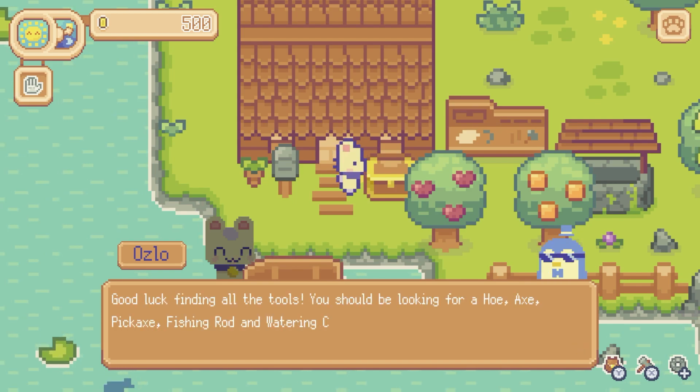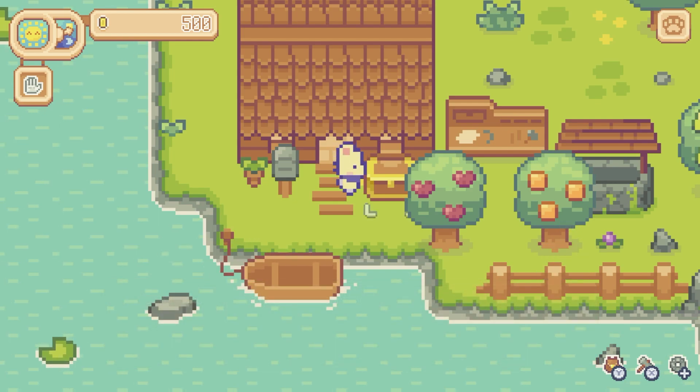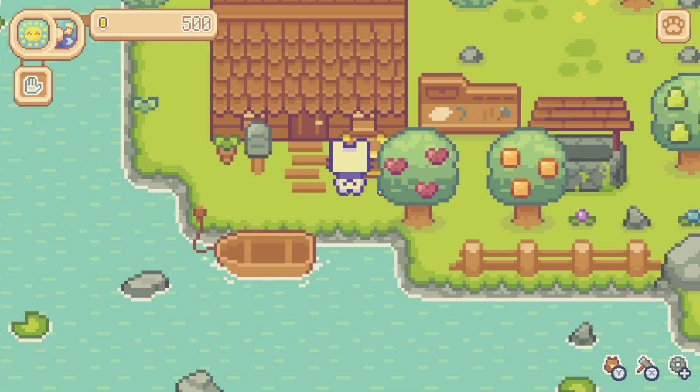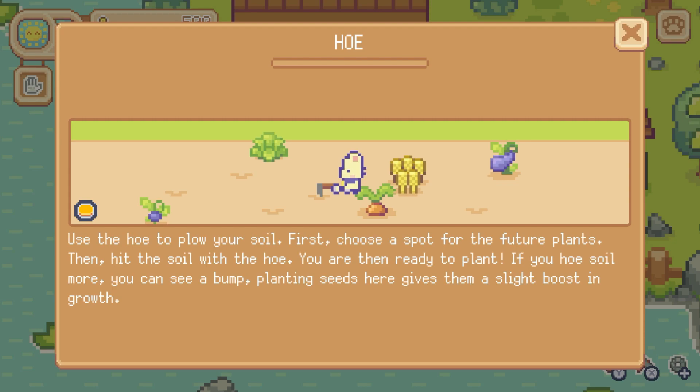'Good luck finding all the tools — you should be looking for a hoe, axe, pickaxe, fishing rod, and watering can. The farming staples, am I right?' Thanks for the help Oslo. I found an axe: 'Use the axe to gather resources from the trees. You can get valuable fruits and wood from them. Be careful — if you hit the trees too much, they will break.' I peeked at a review and it said something about not depleting the resources on your island because they don't grow back, so I need to remember that.